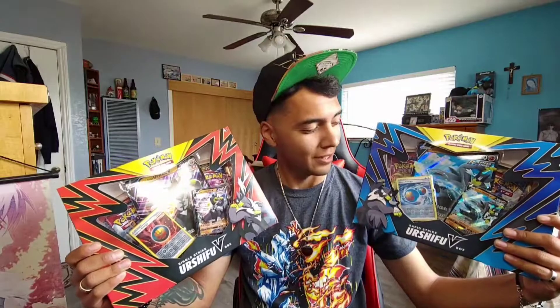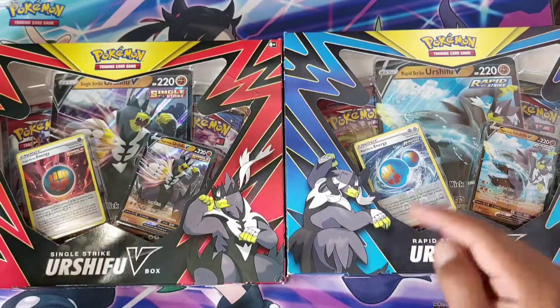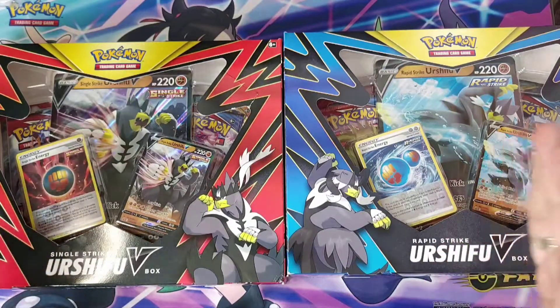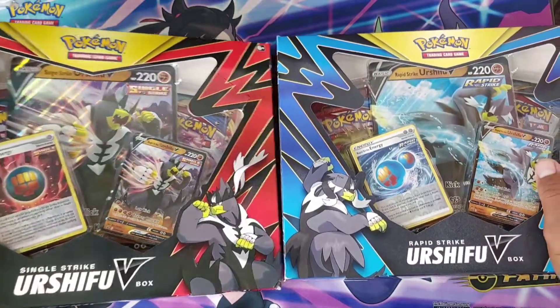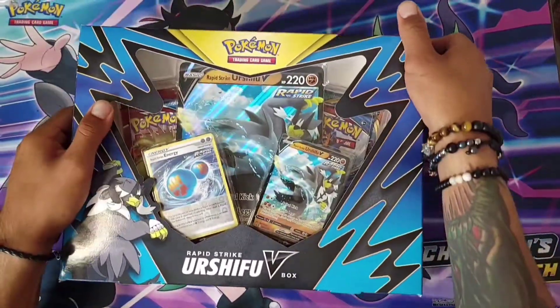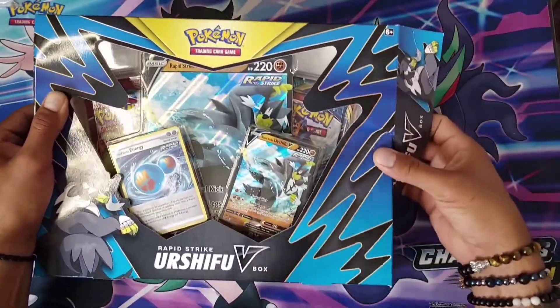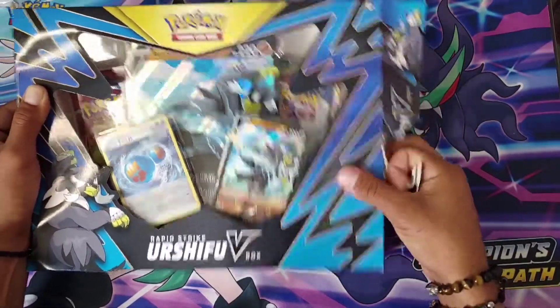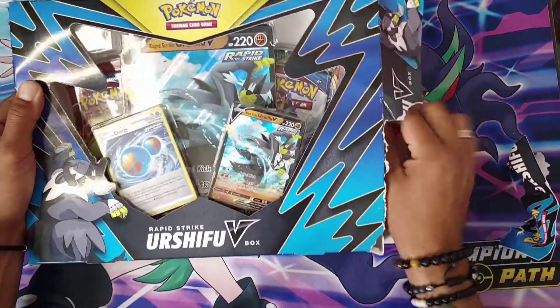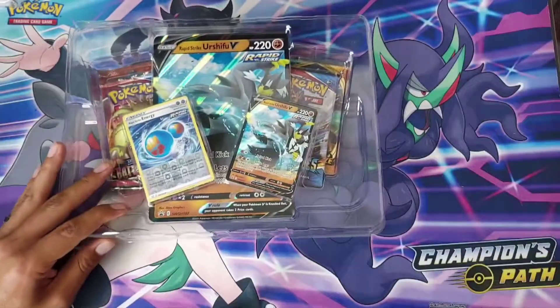What's up guys, welcome back to my channel! As you can see, two Urshifu V collection boxes to open — Rapid Strike and Single Strike. Let's get to the pack opening! I'm ready to open them. My favorite color is red but we're gonna start off with blue. I'm excited, I hope you guys are also excited. These collection boxes are awesome and not so expensive either — I always recommend getting these. They come with promos with different art, I'll show you guys right now.